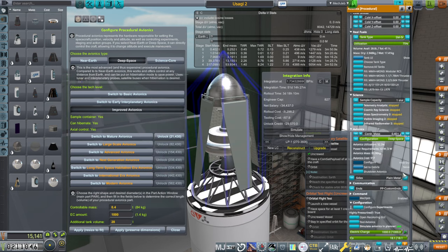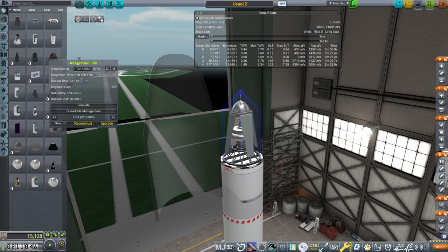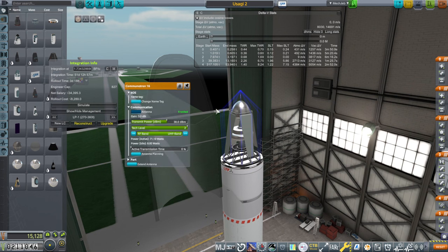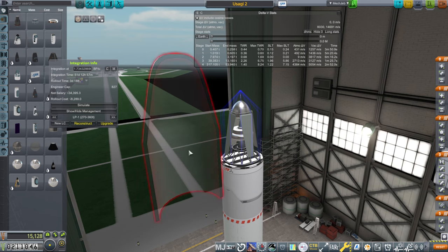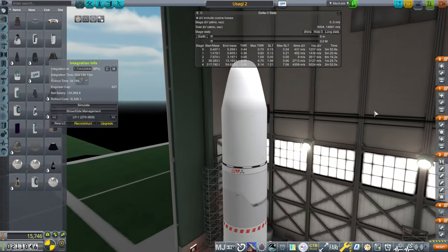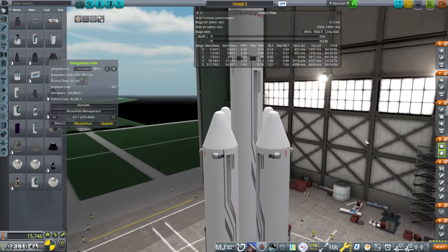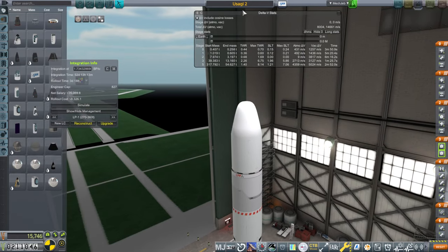Sounds good to me. We could up the strength of it — we should really buy the better tech levels, probably. But at least this will last for a while. I don't know if they take possession of it — they might. This'll be... Geosagi 1, after Usagi.